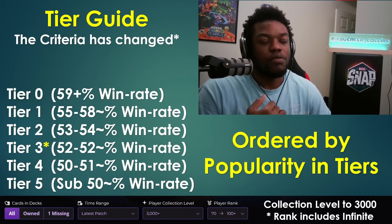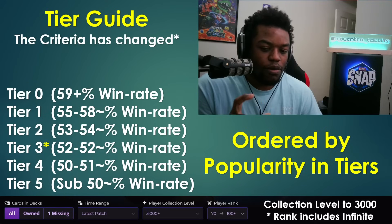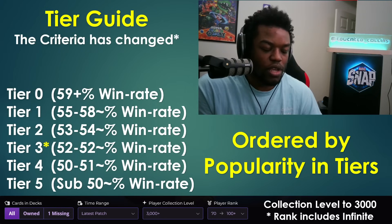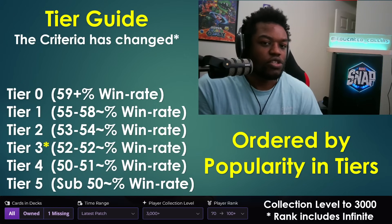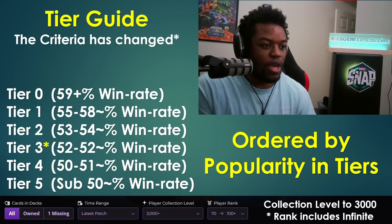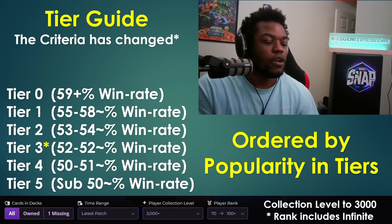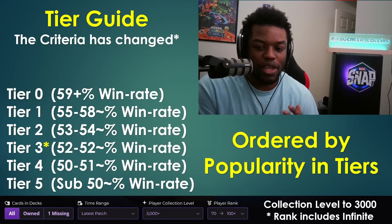I'm also raising the collection level filter from 486 to 3000. Previously, newer players who hadn't yet acquired series four cards were skewing results toward weaker decks. By upping to 3000, we reduce those edge cases without losing much data, since most active players already have over 3k collection.